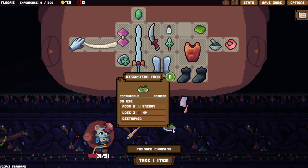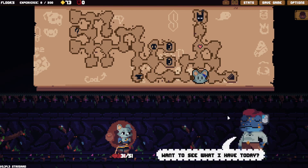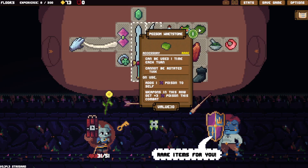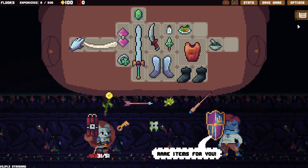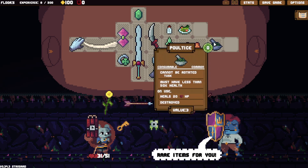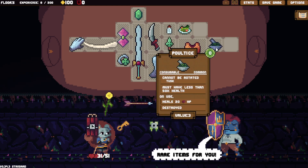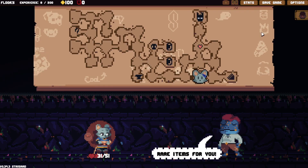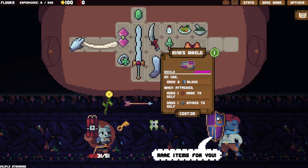Oh, I can still take an item. I'll take the disgusting food and throw it out immediately. I can easily buy the King's Shield now. What is this fight? Oh, it's the Seer. King's Shield is a pretty good thing. What does the forge have? If you didn't do the glitch I was thinking of, the elite would easily follow you, but it didn't.